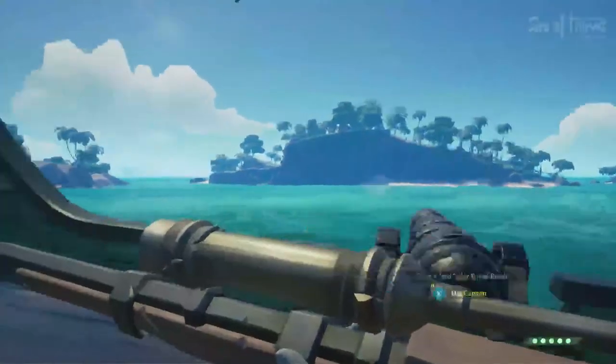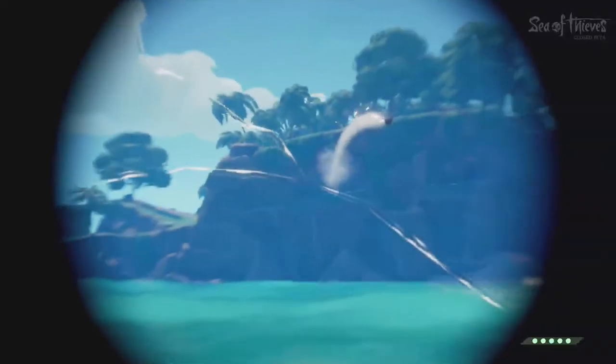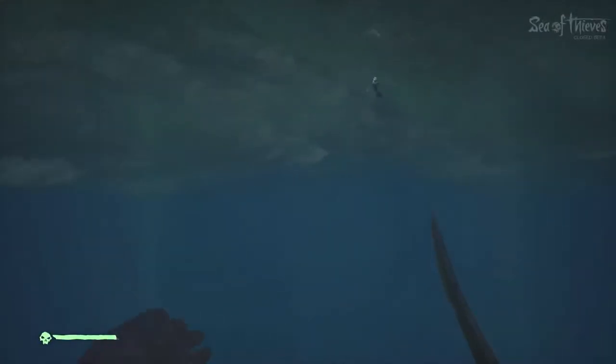Other ways to die include other ships shooting cannonballs — as you can see, one flying straight at me. And another way is sharks. Sharks are the most deadly thing in this game, because they're a two-hit. They're worse than guns being shot at you.